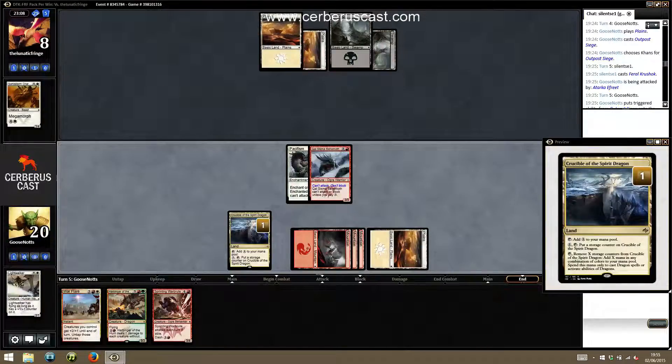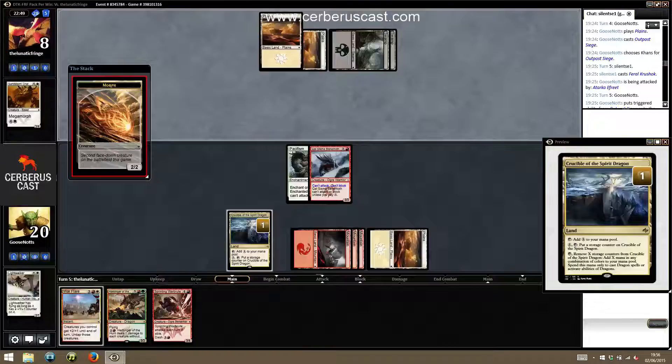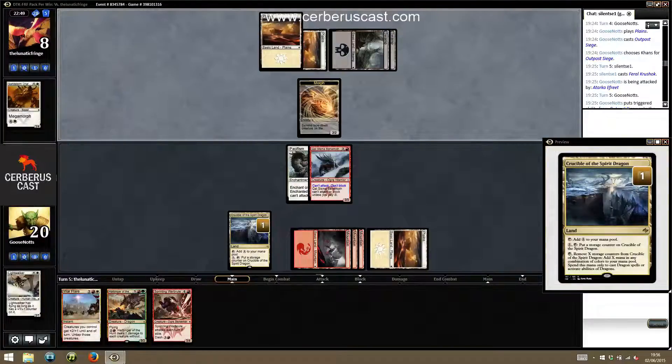Flatten is going to be an issue next turn if they get the fifth land up. Okay, making myself a blocker again — that's fine.